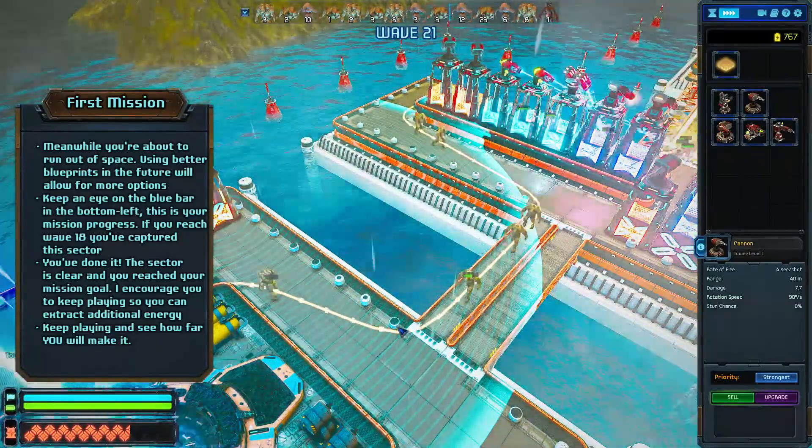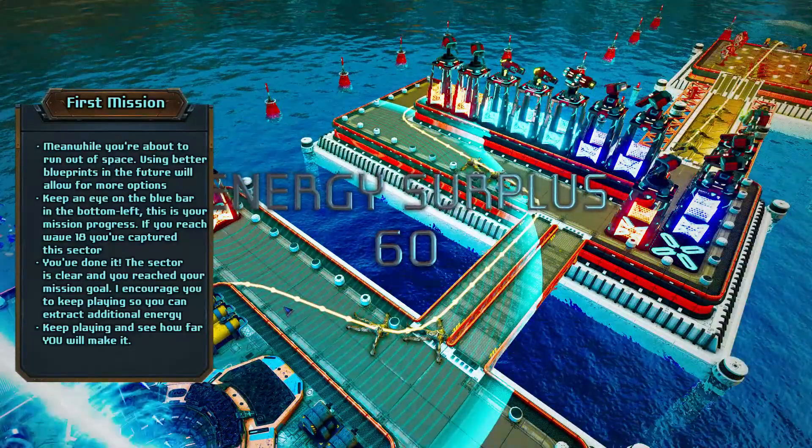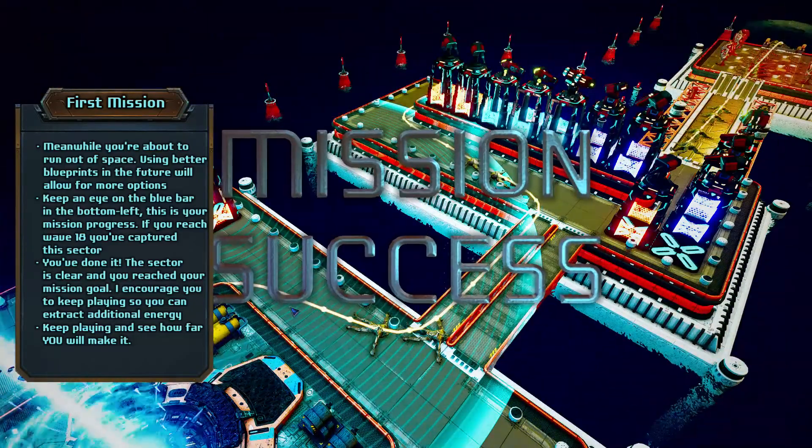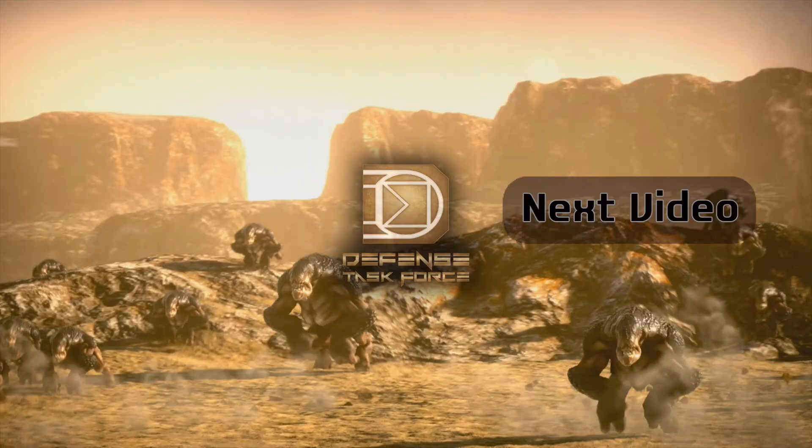At some point your defense cannot hold anymore. You will then see a display of how much energy you extracted minus what you paid for the blueprint, and it will also show whether you beat a mission or not. In the next video we will talk about the research system — how to unlock towers and what each tower is good for.